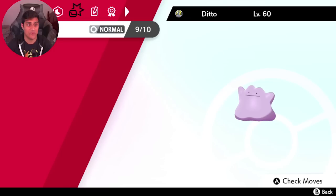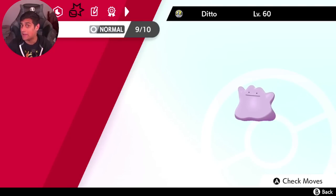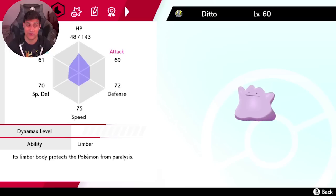Alright, and there you go. We can go take a look at what kind of nature it has. It has an Adamant nature, which is pretty cool — that means it has increased attack and lowered special attack. So it's pretty good to use this Ditto to start breeding physical attackers. That's what happens when you catch these Dittos and you don't have to do the whole nature change later on if you can prep your groundwork for breeding ahead of time.